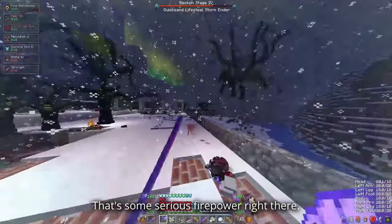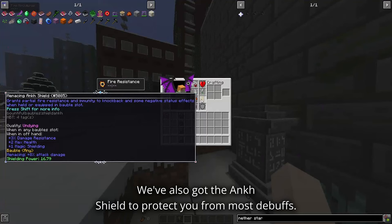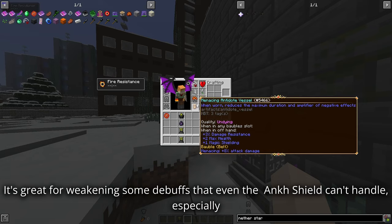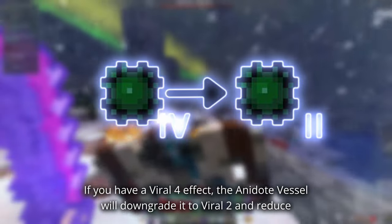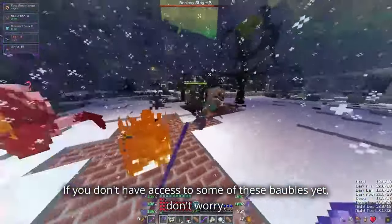That's some serious firepower right there! But that's not all — we've also got the Anch Shield to protect you from most debuffs. For that last bauble slot, consider using the Antidote Vessel; it's great for weakening debuffs that even the Anch Shield can't handle, especially those pesky lossity debuffs. For example, if you have a Viral 4 effect, the Antidote Vessel will downgrade it to Viral 2 and reduce the duration of the debuff. It's a game changer.